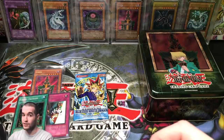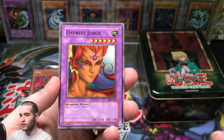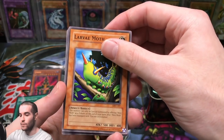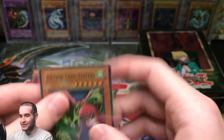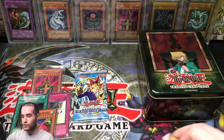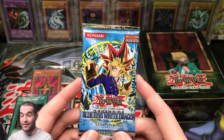Metal Raiders. By the way, I picked up some first edition Metal Raiders booster packs — I think it was five — so we'll be opening those soon. Doma the Angel of Silence, let's pull another foil. Empress Judge — pretty awesome. Soul Release, Larva Moth, and a Harpy Lady Sisters! This tin is stacked. So we got another super rare — unbelievable. Blackland Fire Dragon, Steel Scorpion, Prevent Rat, and Feral Imp. Supers are one in six, so foils are basically one in four if you factor in ultras. We've pulled three out of four — that is nuts.